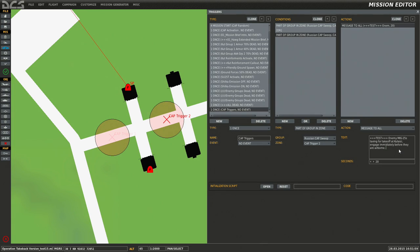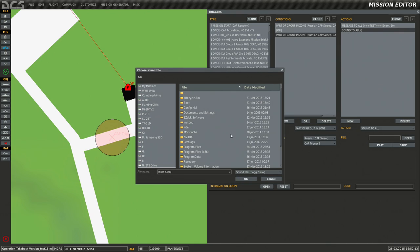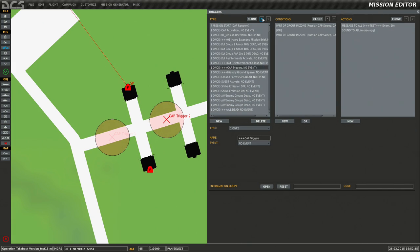I'll tweak the text later. Of course we'll add a sound here — should have like a bullhorn — sound to all. Let's put the cap trigger right between the 40% trigger and the cap activation.